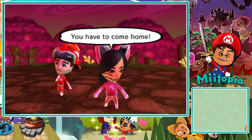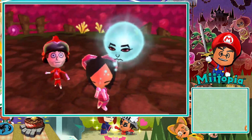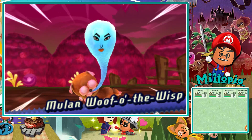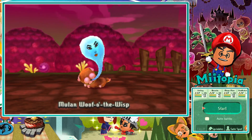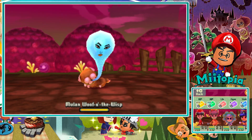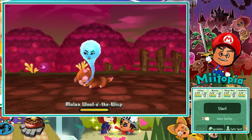It's going to be a boss battle any second. 'Toby, where are you? It's mummy — you have to come home. Guess he's not here, huh?' Oh, Mulan got a face stolen — it's a Woof-o-the-Wisp! Okay — Sprinkles, Hyper, Hyper. We're going to destroy it now.